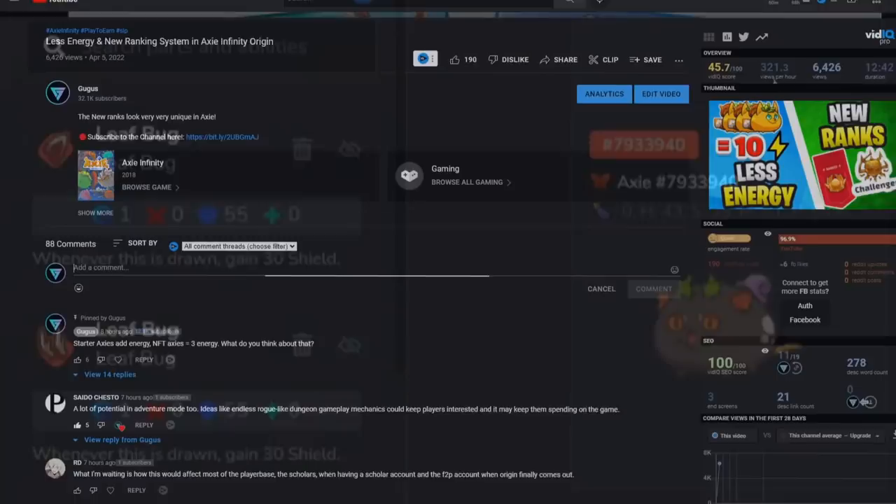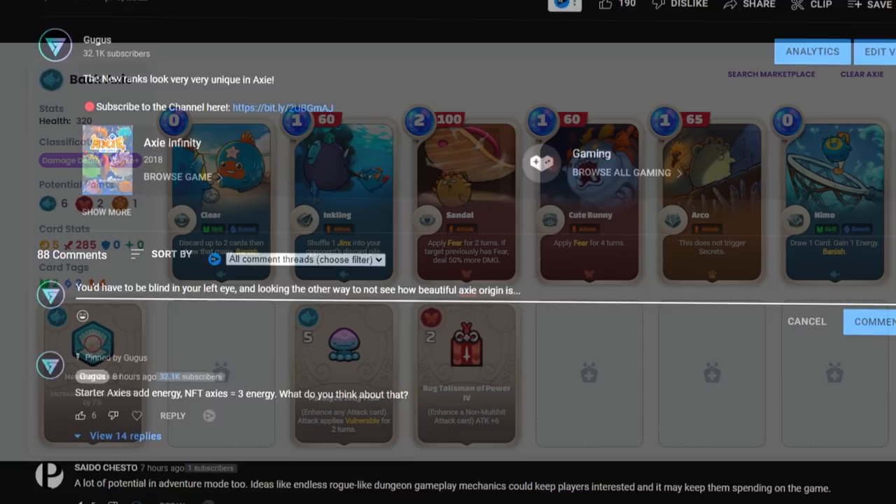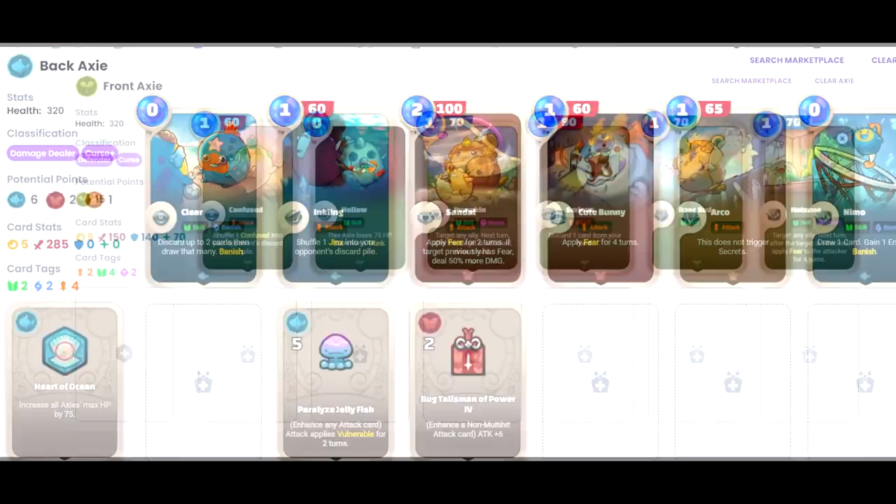That's it for this video. If you're excited for Axie Infinity Origin, let me know in the comments below. Write down your favorite rune and charm, what you think is going to be overpowered, and what needs to be buffed in Origin. Also let me know any teams you've been theory-crafting — I have a couple of teams I think will work very well, but we'll find out more about that.